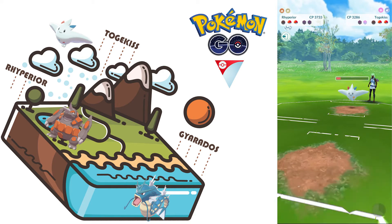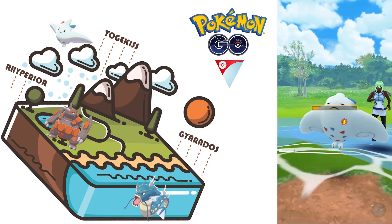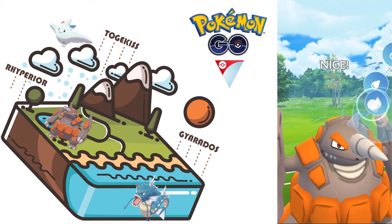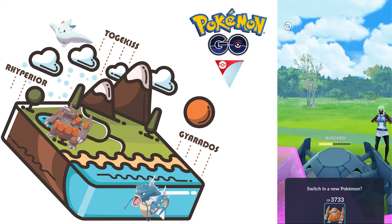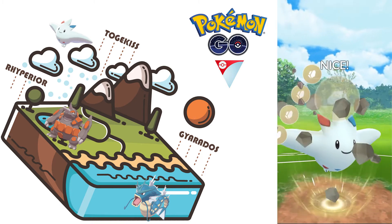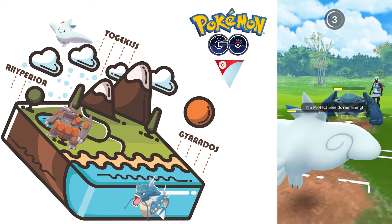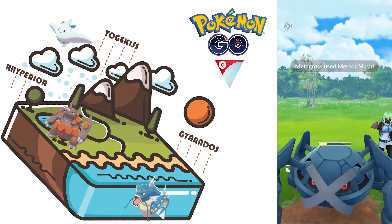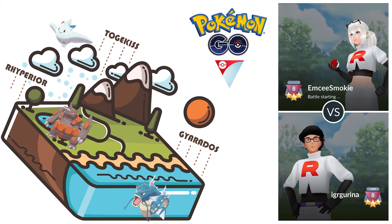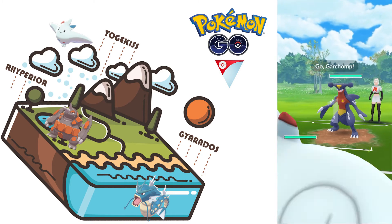If we manage to get those Surfs out that is very good. No shield — interesting. Another Surf — this is definitely getting shielded. Now it gets to Togekiss. Ancient Power will do nothing to Metagross. This will kill our Togekiss, and now we died. Okay.